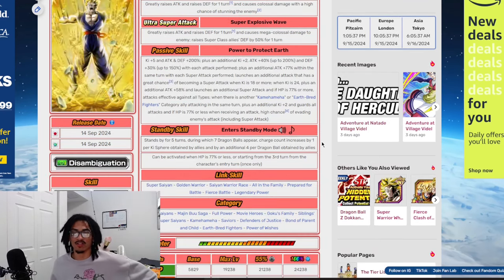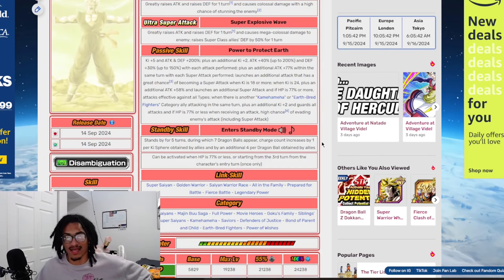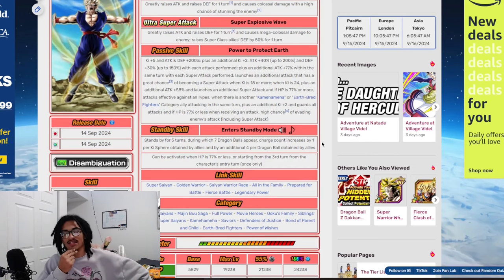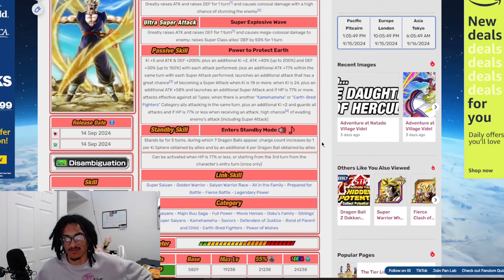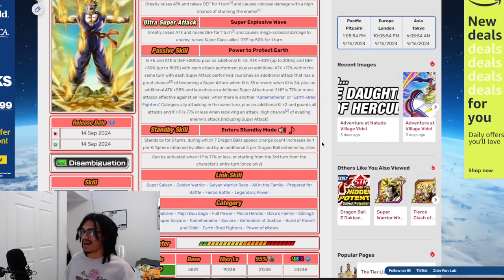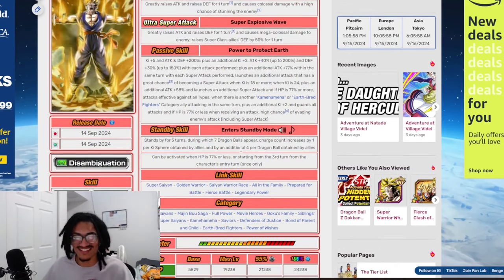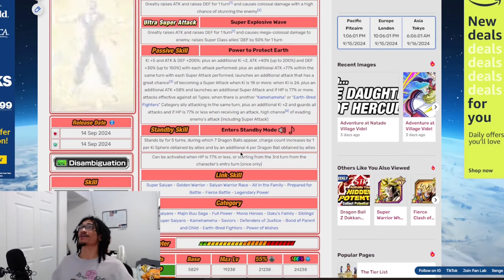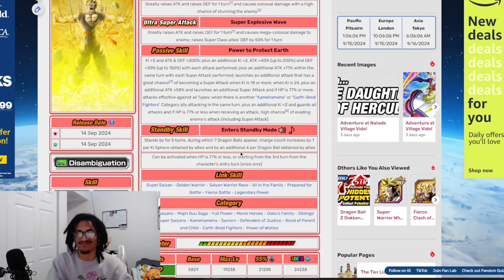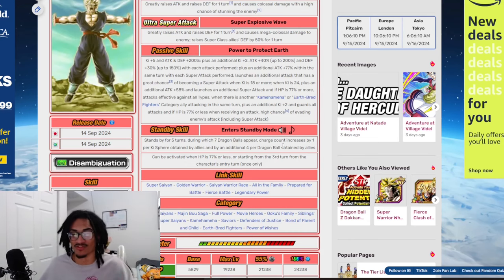This card stands by for five turns, during which seven dragon balls appear and the charge count increases by 1 per Ki sphere obtained by allies and by an additional 4 per dragon ball obtained by allies. It can be activated when HP is 77% or less, or starting from the third turn from entry turn - not start of battle. There's certain wording I'm so used to reading and when it's different it throws me off completely.